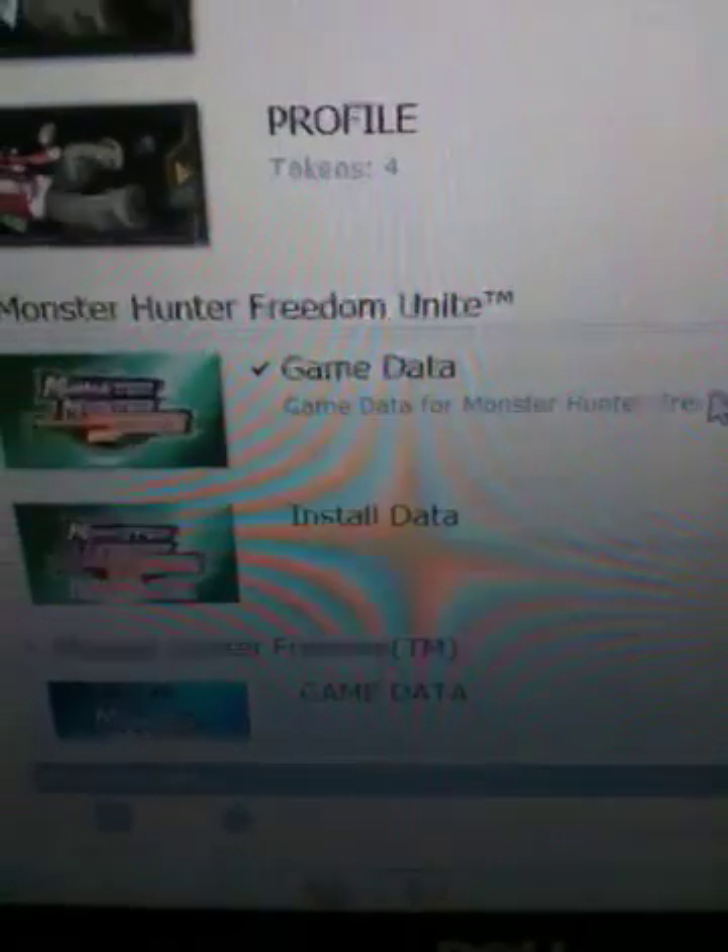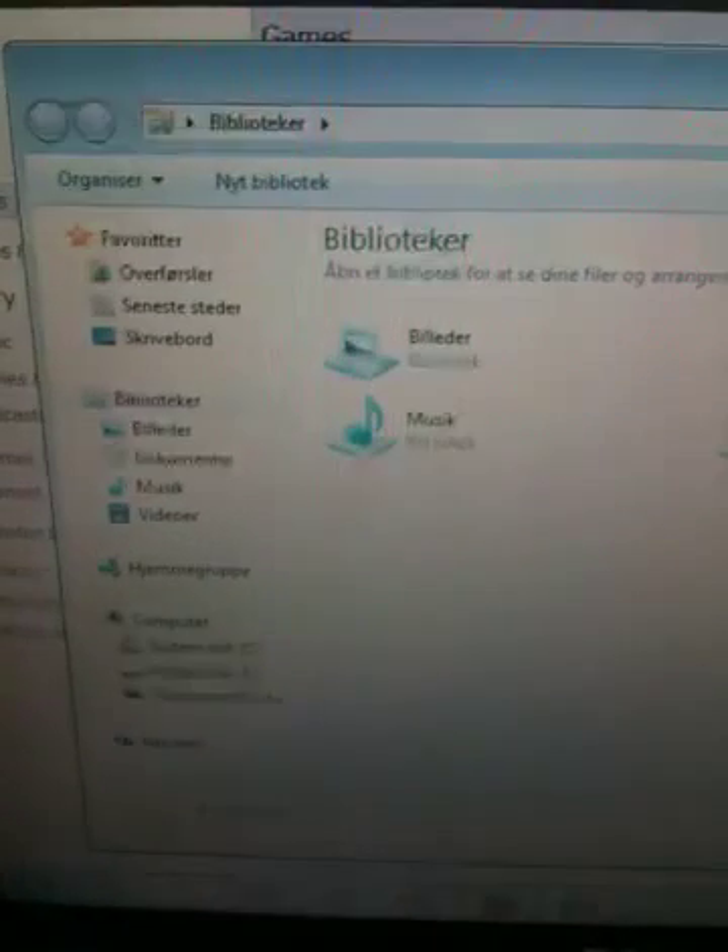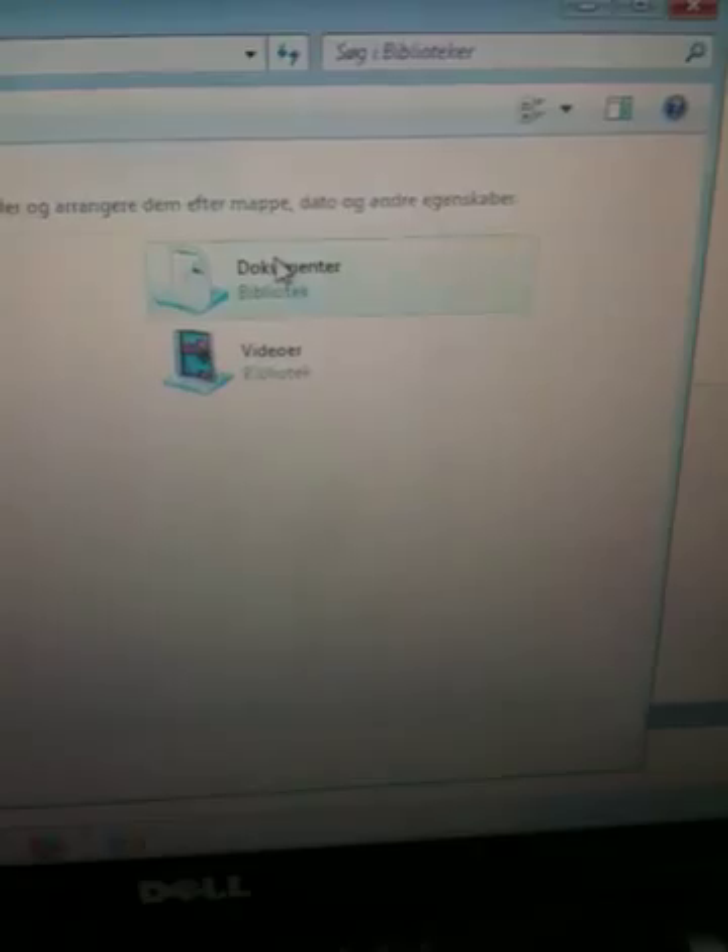But you right-click and then press 'Add to Library'. It syncs, and now you want to find your game which is now on your PC. On my computer it's in Documents, MediaGo, PSP, Game Saves — and there it is.